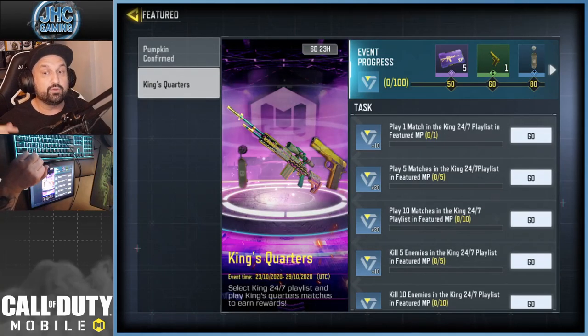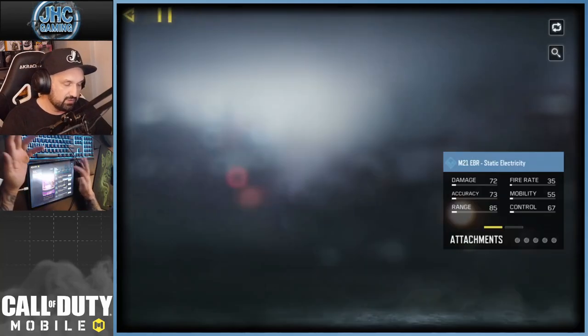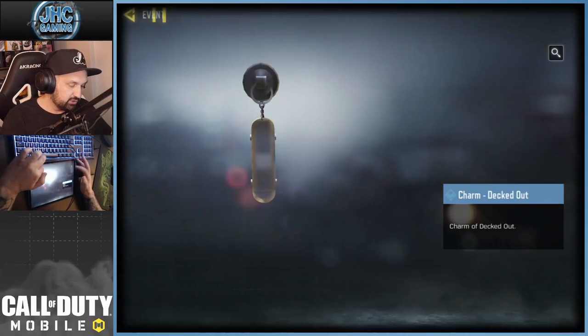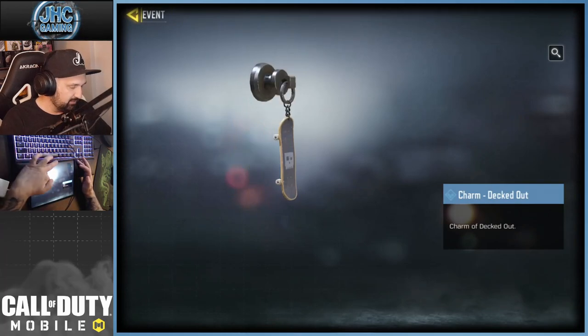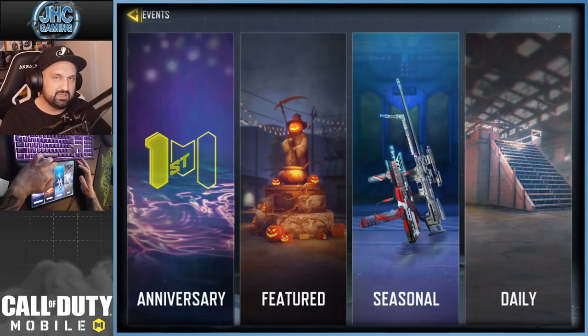The other event is King Squatters, where you play on the new King 24/7 playlist. That one gives you a bunch of free stuff including a sniper and another charm. There's also a skateboard reward — yeah, that's a skateboard, pretty cool! Alright, let's play Pumpkin Confirmed to check it out and start collecting pumpkins.